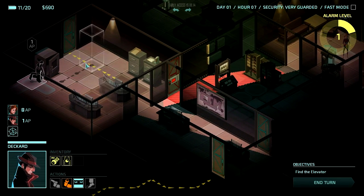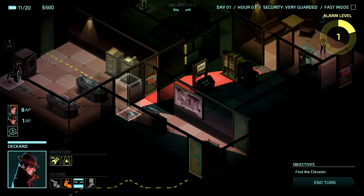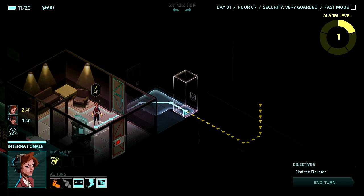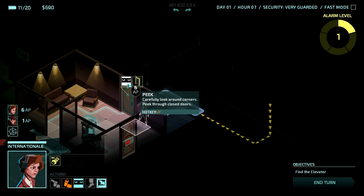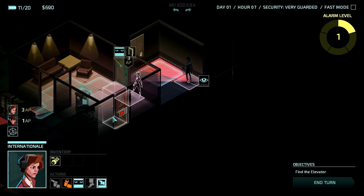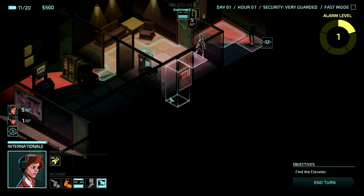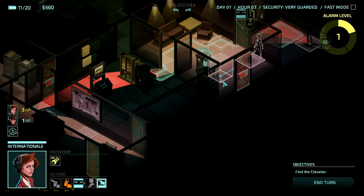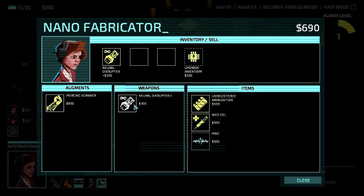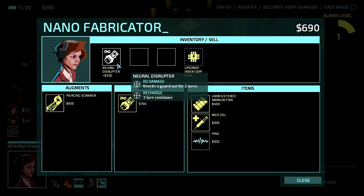We'll switch back to Internationale. There might have been a guard right there — let's do a peek. Yep, there's a guard right there. She's kind of trapped here with nowhere really to go. Let's bring her over to the Nanofabricator and see if we can buy something useful. Neural Disruptor 2 — insufficient funds. It's basically the same as what I have, only a little bit better. Oh, this has armor piercing — that's what I need to take that one guy down. Which I don't have yet.